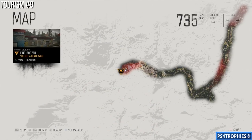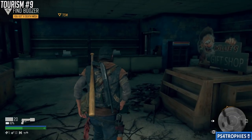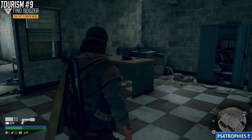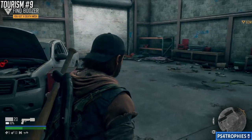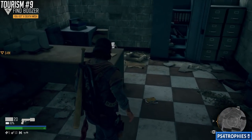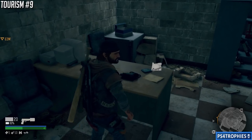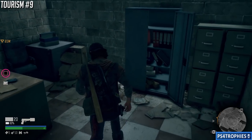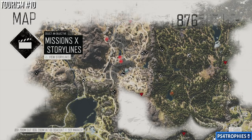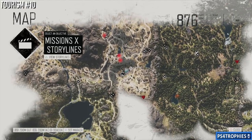Tourism number nine is in the southeast corner of this area — Crazy Willies. You'll come here as part of the story the first time you're in Belknap, getting a motorcycle part while you're with Boozer. Before you go into that garage area, come onto the desk and pick up tourism number nine. Number ten is going to be in the same area.